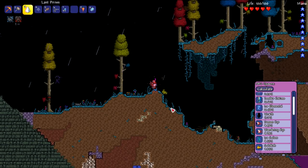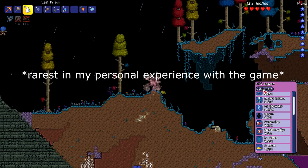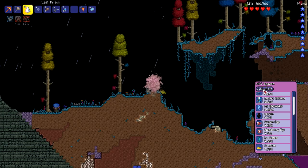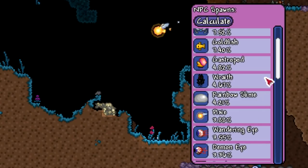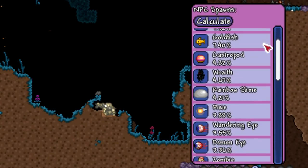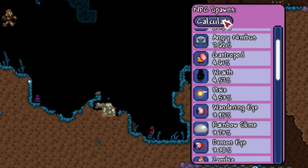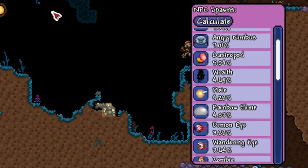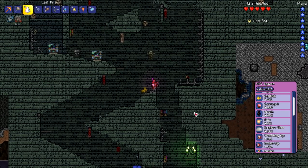I've turned this area by the dungeon into the Hallow and we're going to see the percentage for the Rainbow Slime, which I believe is one of the rarest enemies in the game — I don't think I've ever seen it in vanilla. Calculating: Rainbow Slime at 4.21 percent. I thought it would be way lower than that, so it's in the three to four range. Still, the circumstances to spawn it are hard to come by: it needs to be raining, you need to be in a Hallowed biome, and you need to be in hard mode.